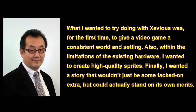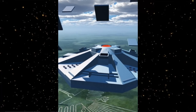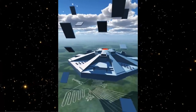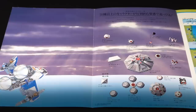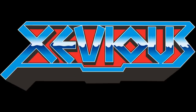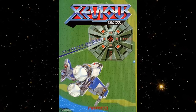Also within the limitations of the existing hardware he wanted to create high quality sprites, and finally he wanted a story that wouldn't just be some tacked-on extra but could actually stand on its own merits. He was joined by Namco robotics designer Shigeki Toyama who would help design the various ships. The designers decided to create their own language, going so far as to name each enemy with made-up words. The original spelling of the game was Zevious with a Z, but they wanted to make the game sound more exotic so they replaced it with an X. Since a lot of the backgrounds were already designed, they decided to keep the Earth setting and not move it to outer space.